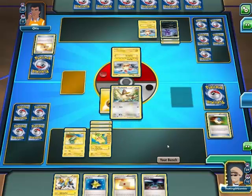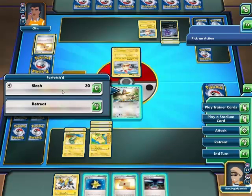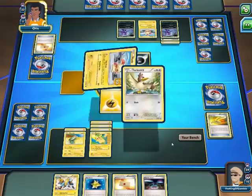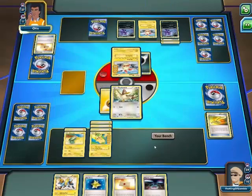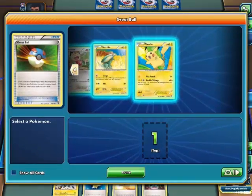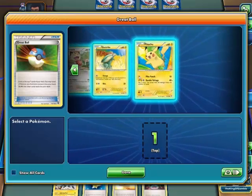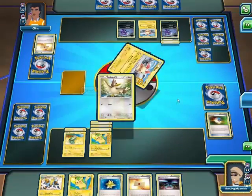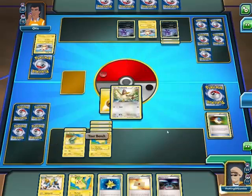I'm gonna have this guy out — that fixes the confusion. That's nice. Slash. Now I can do this — I want a Pikachu again, another Pikachu. I'm gonna slash. Give me that Plusle.